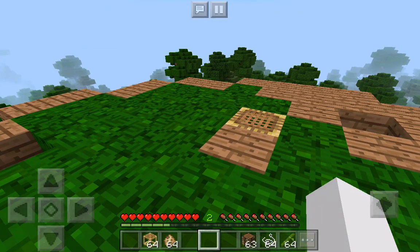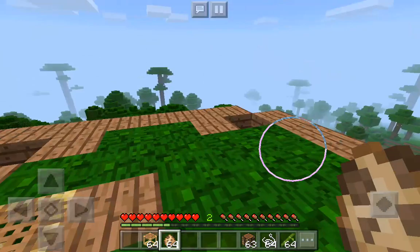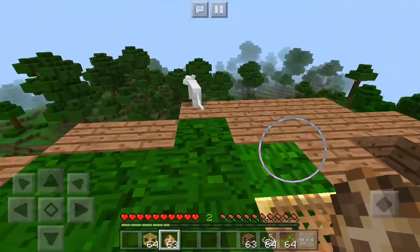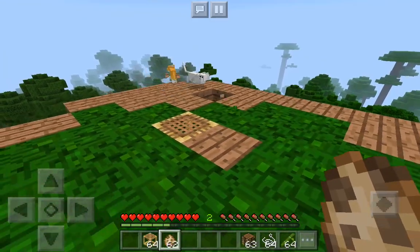Another thing I want to demonstrate besides the scaffolding is the addition of cats. Yes, we have ocelots already, but this is different. Watch this — we get normal cats! Check out that beauty. We have a beautiful white cat. These are domestic cats you can have as pets — pretty cool.